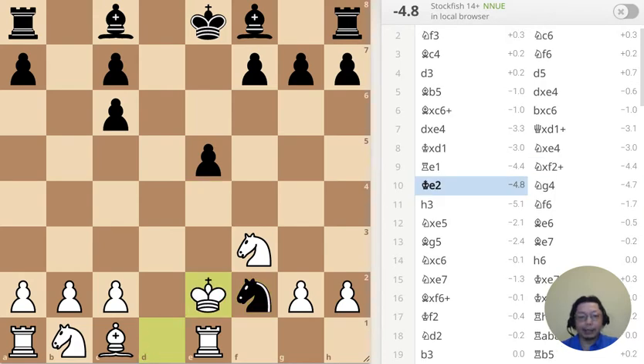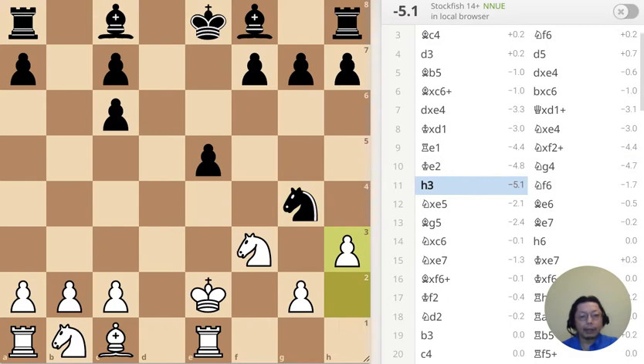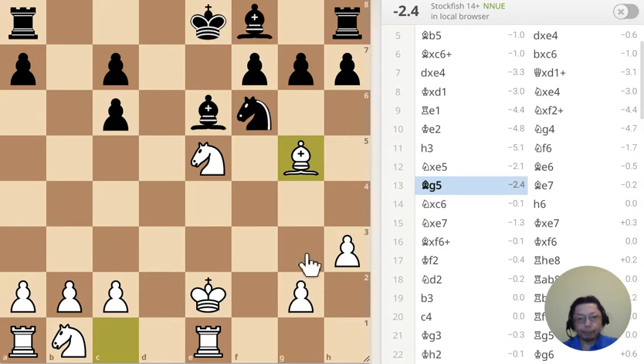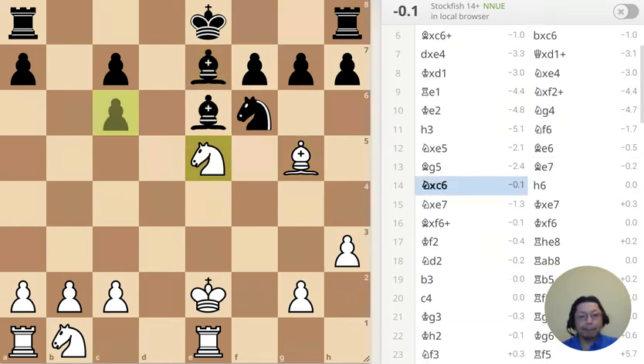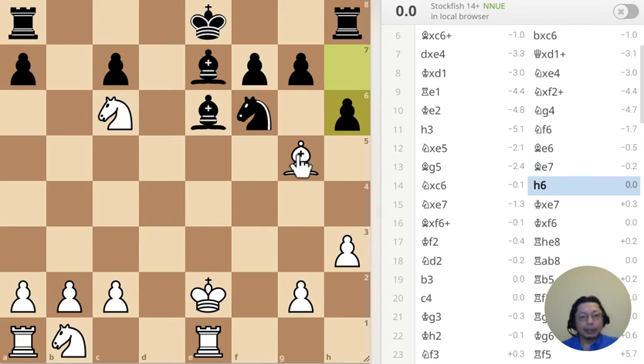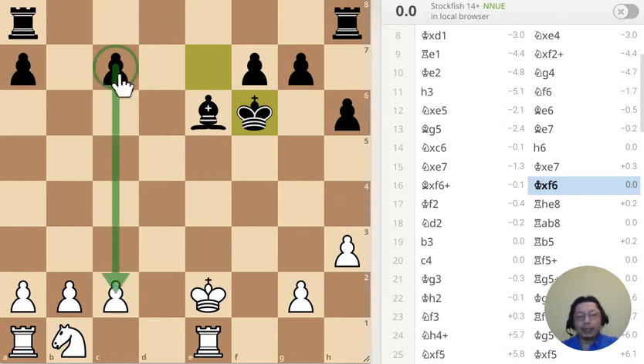Let's check. Next, getting this pawn. Now it's my turn to take the pawn — this one is hanging. I wonder if I should do this one first, but if I do that one first, it's taken out. Well, let's take the bishop. I was kind of hoping they would screw up the pawn structure, but this pawn is basically isolated.